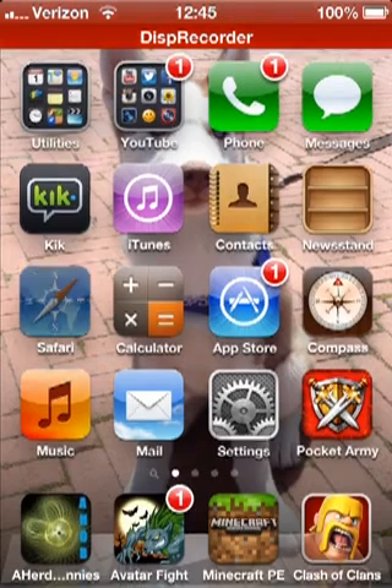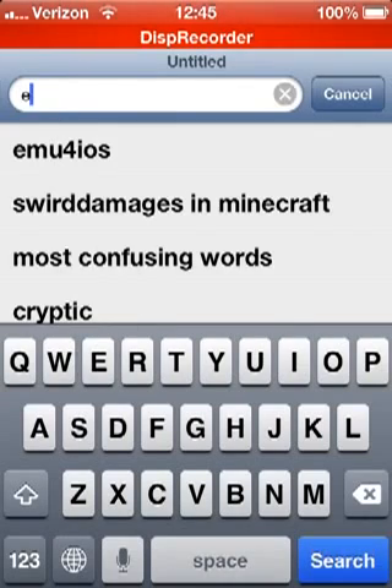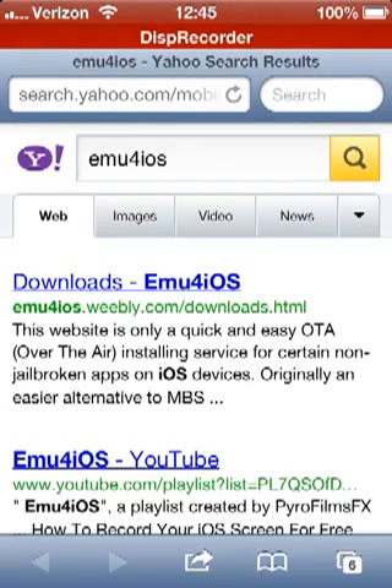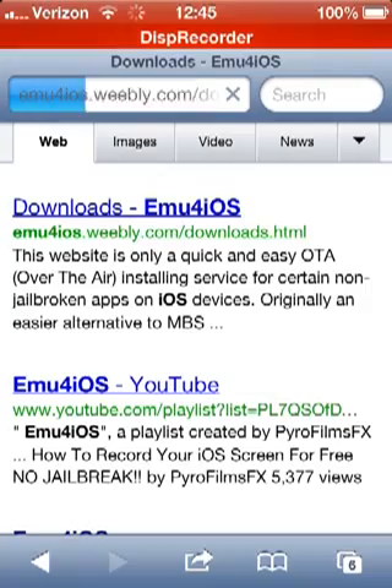All you're going to want to do is go to Safari. When you go to Safari, go to the search bar and type in EMU4IOS, then click that. Once the screen loads all the way, click Downloads EMU4IOS.